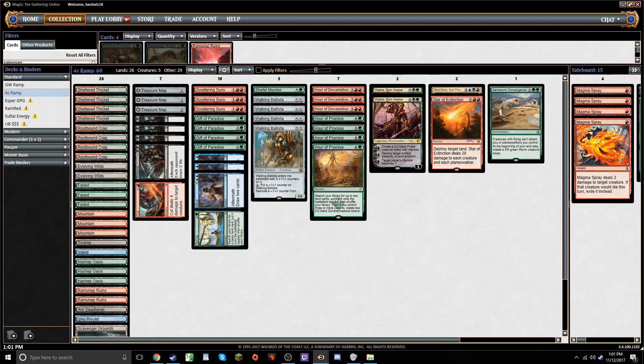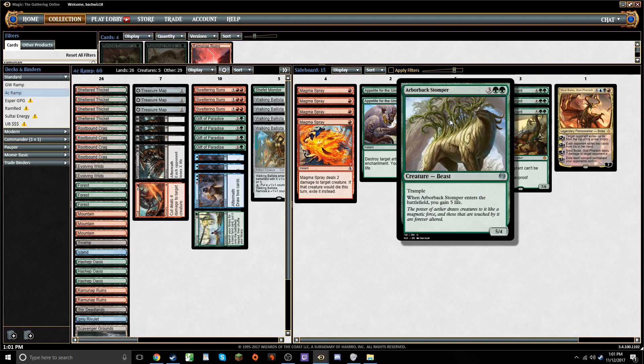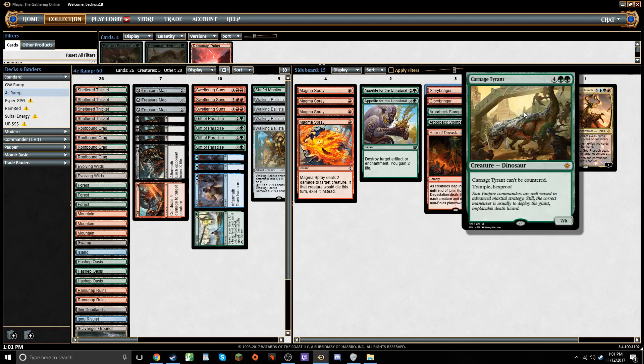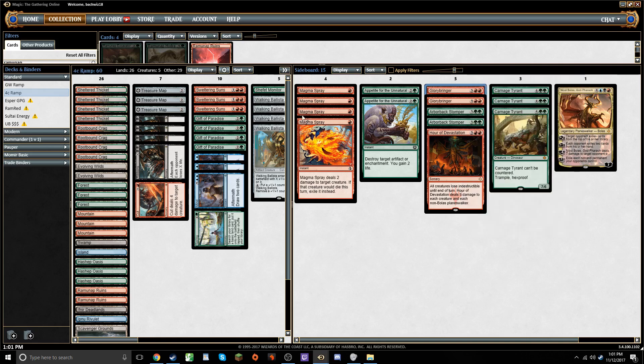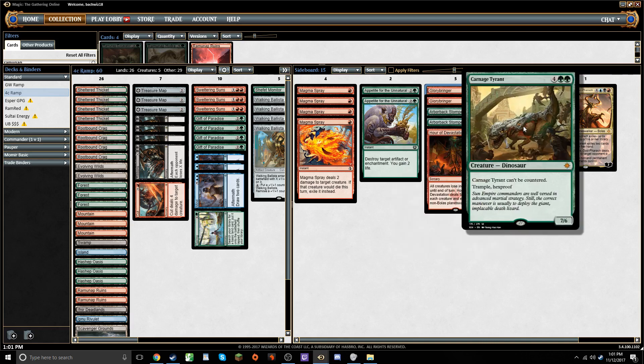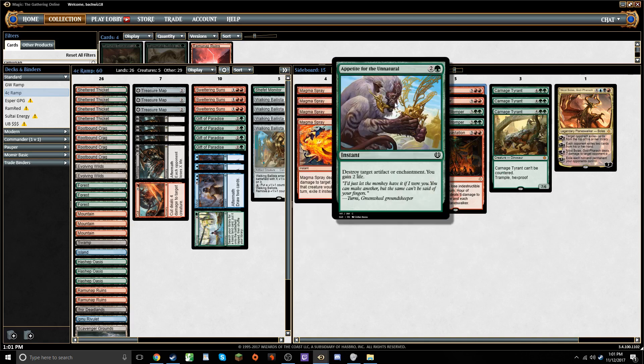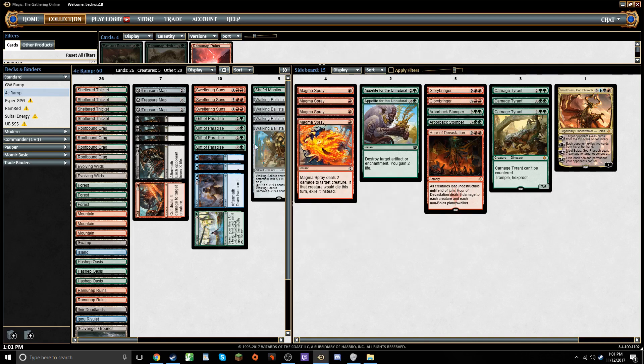Looking at the sideboard, we've got a decent number of creatures: Glorybringer, Arborback Stomper — which I also think is a little underplayed and should be good against Mono Red — and Carnage Tyrant for when people bring in negates or if we play against control. It's a nice top-end card that can't be countered, and it combos well with Hour of Devastation because it survives. Then some Appetite for the Unnatural, some more interaction, and basically that's it.